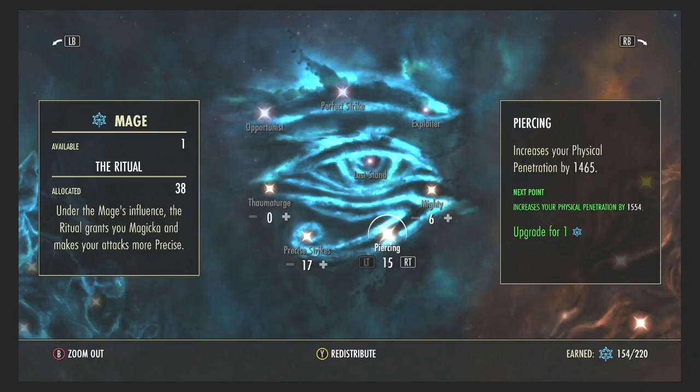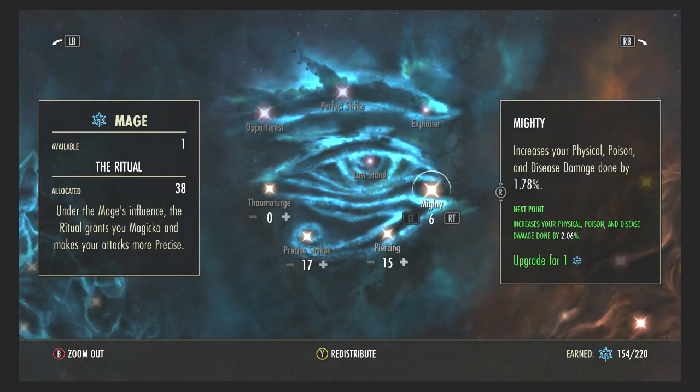Precise Strikes increases the damage and healing of your critical strikes with stamina abilities — very good since it's mostly a stamina build and more critical strike effectiveness is always useful. Piercing increases your physical penetration, working for light and heavy attacks, taunts, and one-hand-and-shield abilities. Mighty increases physical, poison, and disease damage — I don't put too many points here since my damage shields absorb most of that anyway.